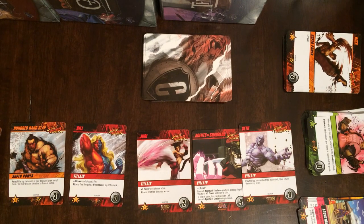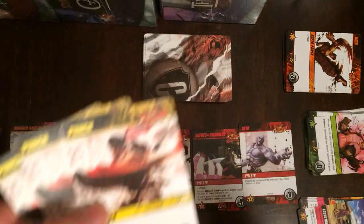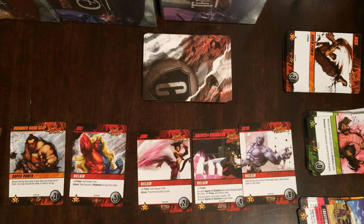Nothing like getting an eight on your first turn — or a six, which is the ultra card underneath your character. If it's your turn and you have six power, you can grab it. Let's look at our hand here — we have three power.